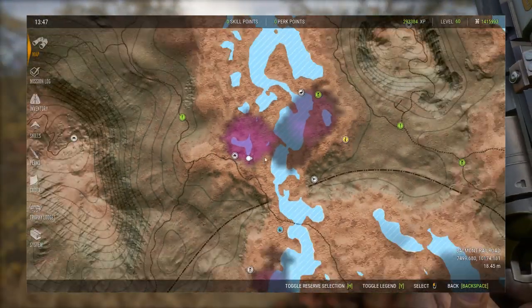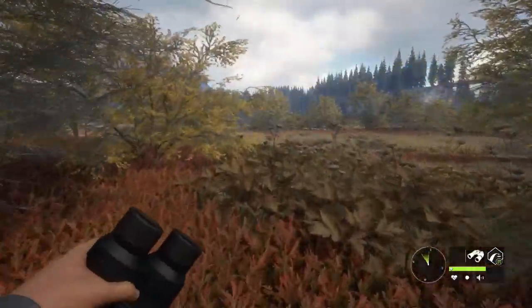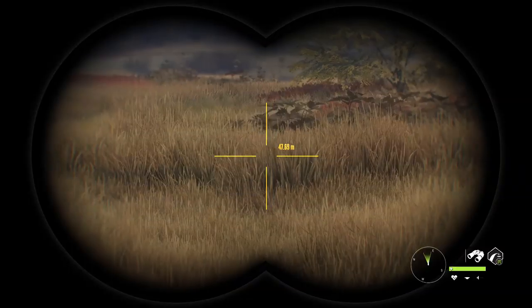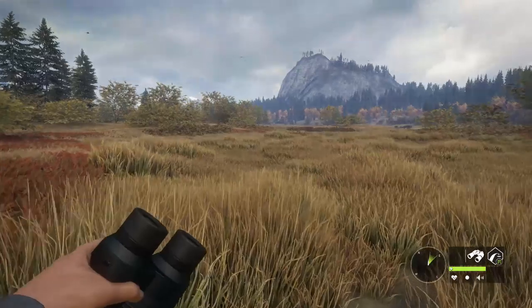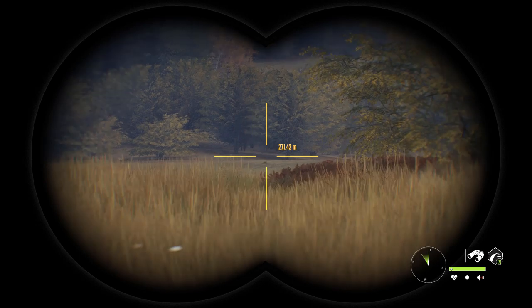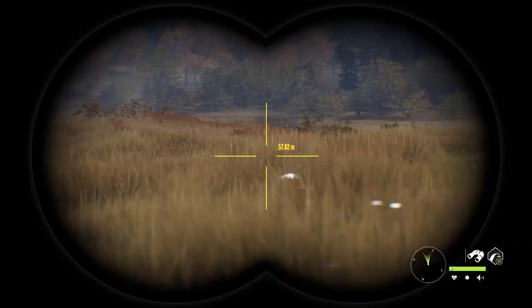The next thing you want to do is head straight out this way. I'll show you where you need to go and the best places to look. It takes about 25 minutes to run the whole route. You head straight northeast from the outpost — I like to look over this way because there's normally some whitetail there.